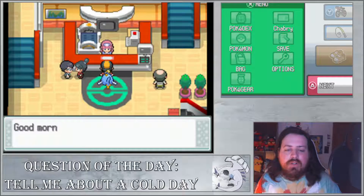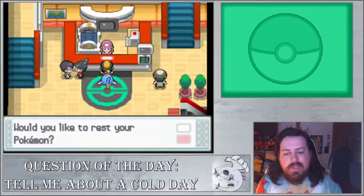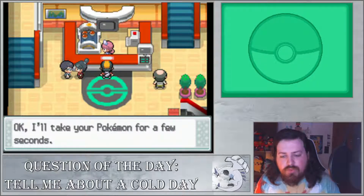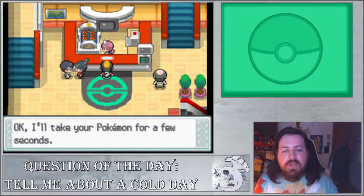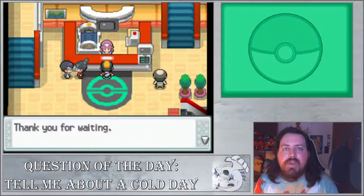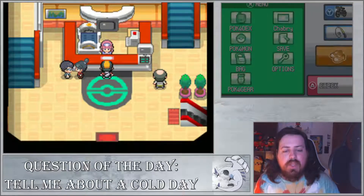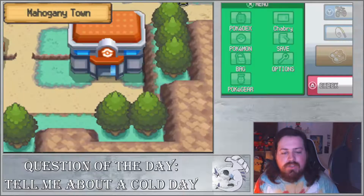I pretty much already talked all about the Safari Zone that I think is necessary. The test this time would be to catch a Sandshrew - it's a little bit tougher than catching the Geodude, but it shouldn't be that hard. After you do that, you're basically like a co-owner of the Safari Zone and you can edit around the tiles, add decorations, and stuff like that.